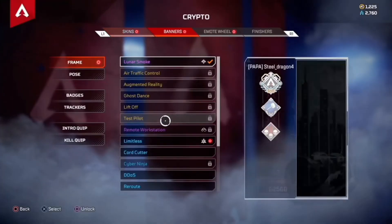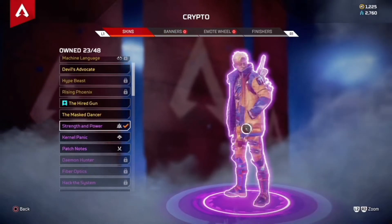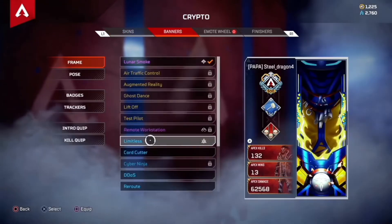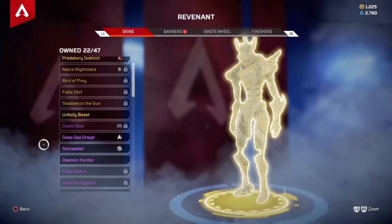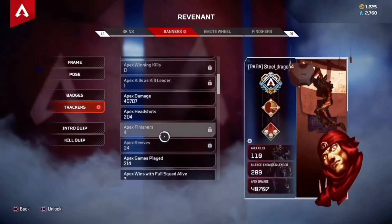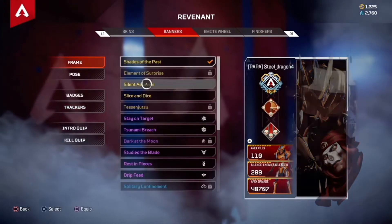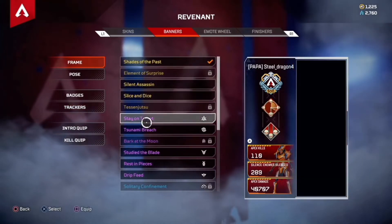There's also some for Crypto - let me put the skin on. This looks familiar, this is like Dragon Ball or something. Very nice. Then of course Revenant - we have to put these trackers on. That's awesome! Was there a frame? It's gonna look great, here we go!